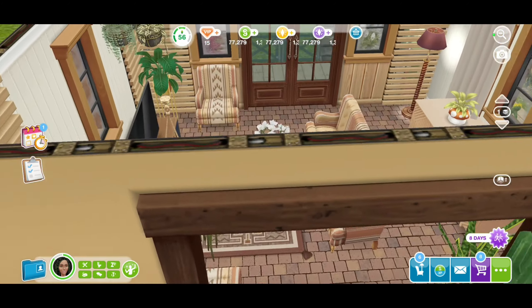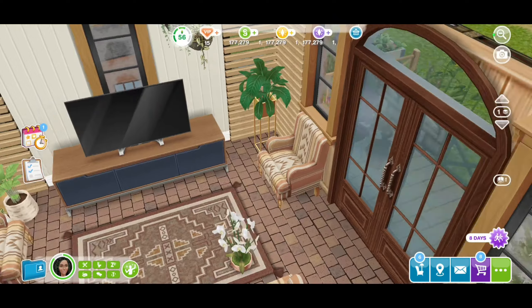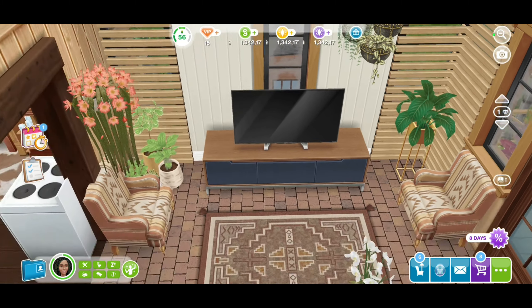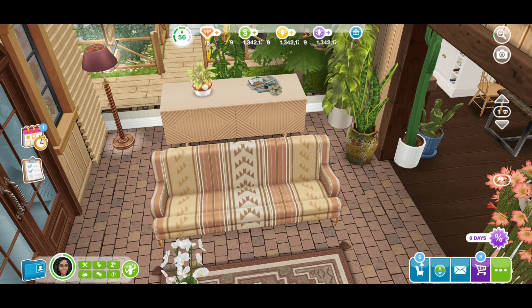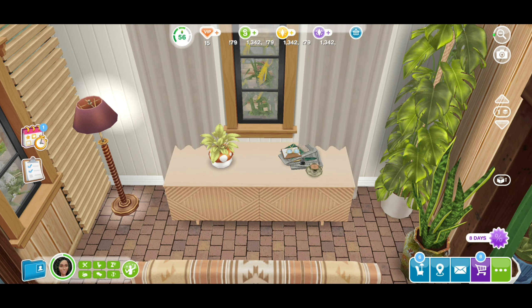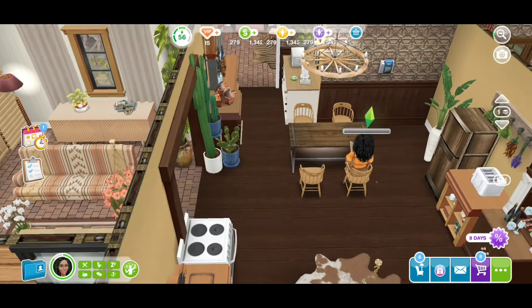Let's make our way into the living area. This is a pretty cute setup — I love wooden themed houses, so this was really fun for me to put together. Lots of browns, and I did go ahead to use some of the items we got in the updates, including the chairs and all that good stuff.